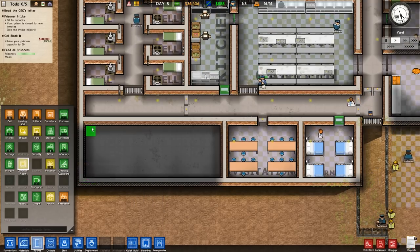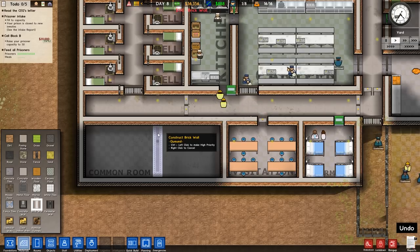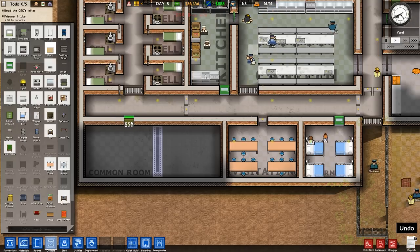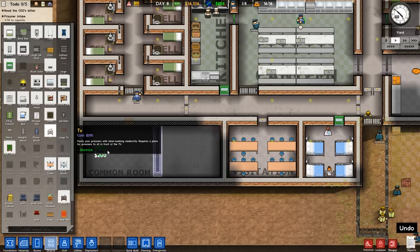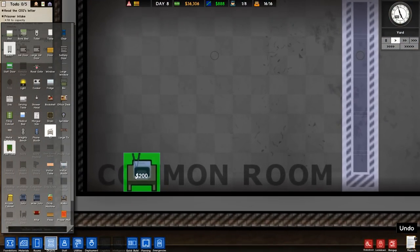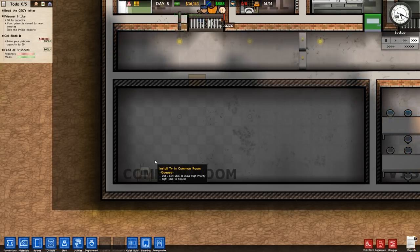We'll unlock prison labor and give them the common room they're so desperate for. Common room has no requirement on size, so let's do something like this. And this could be our laundry room over here — we'll build a brick wall separating it. We'll do a regular door for the common room opposite the jail cell door. What are we going to give them in the common room? We should probably do a TV — 'pacify your prisoners with mind-numbing mediocrity' — requires a place for prisoners to sit in front of it. That looks correct.